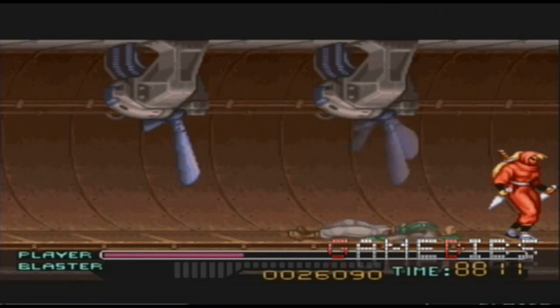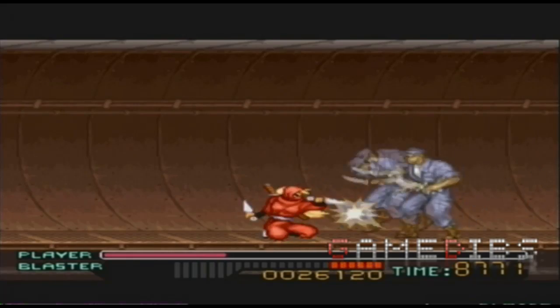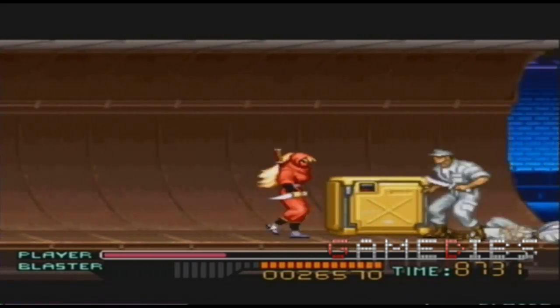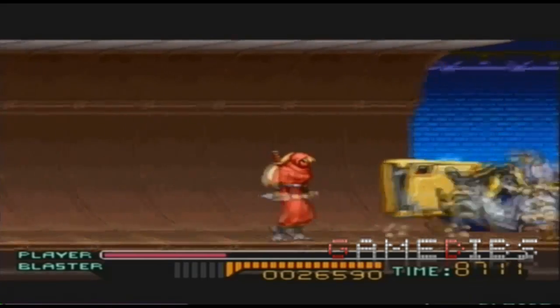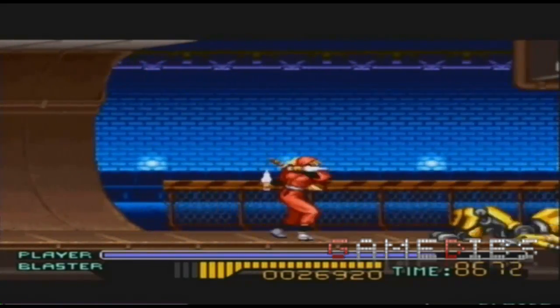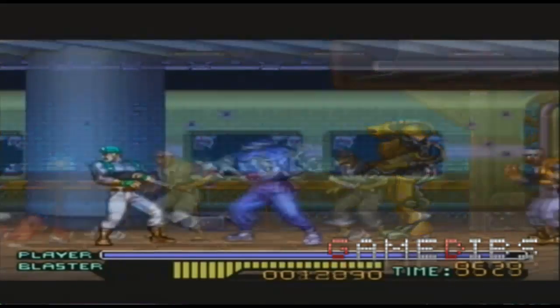This game has standard attacks. You can jump — with the exception of the Ninja — and you can block, which is a really neat feature. Most beat-em-ups don't have blocking, but some do. You can block enemies' attacks and all that. But the thing that makes this game stand out for me the most is the fact that it has air blocking.